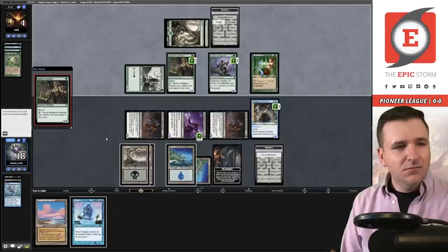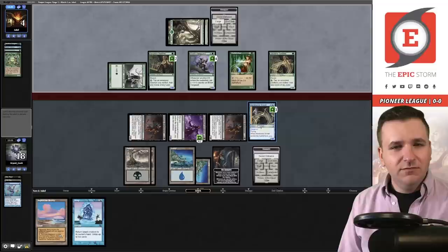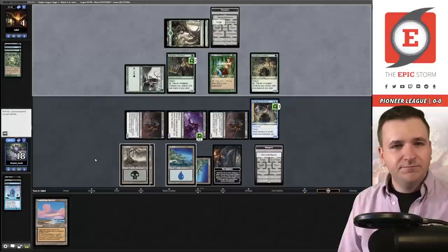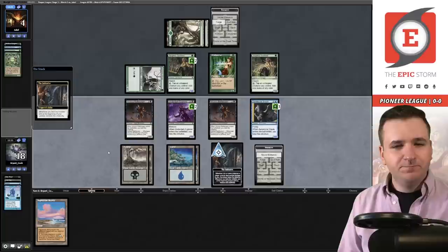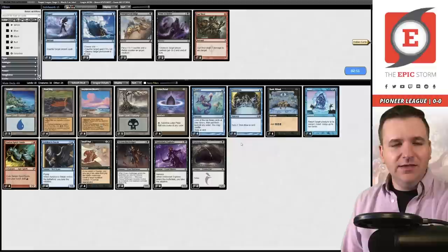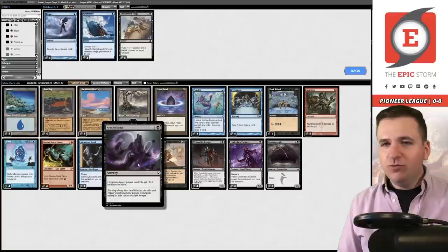That was actually really nutty. Pass the turn. They play Wellwisher and another Sentinel, but I don't know how they deal with my Sneak — it's just four damage in the air and they're at four. They attempt to go to combat. No — let's bounce the Elvish Vanguard, untap, untap. Oh, this thing has Reach! That's how they're planning on staying alive. Forge on — put it on this creature. And they concede. We've taken Game 1 over Elves!